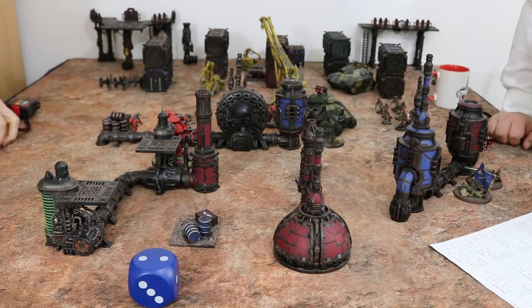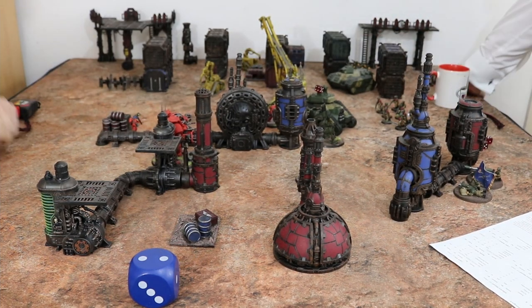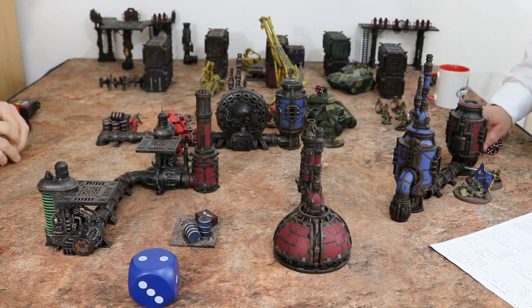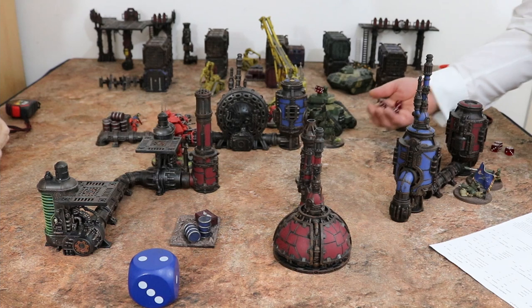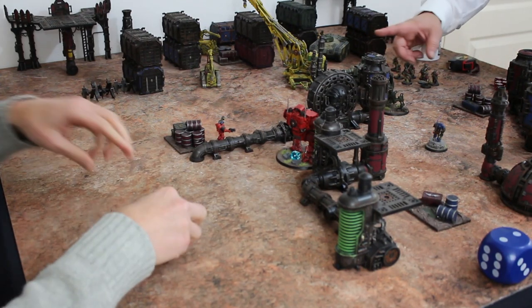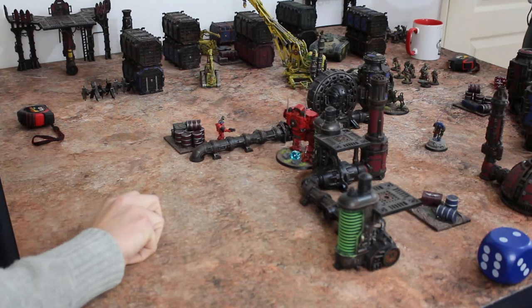The aggressors are armed with dual energy fists — two dudes putting out ten attacks. Lots of twos but they hit on threes with AP four. Six saves to make — no sixes showing, so the sentinel needs to succeed on a six. No sixes there! I wasn't expecting numbers like that. I needed that — it was going south pretty quickly. That mixed things up.